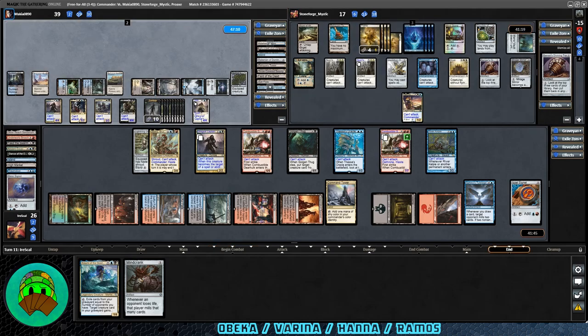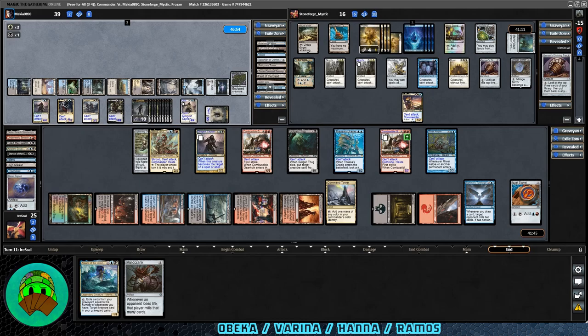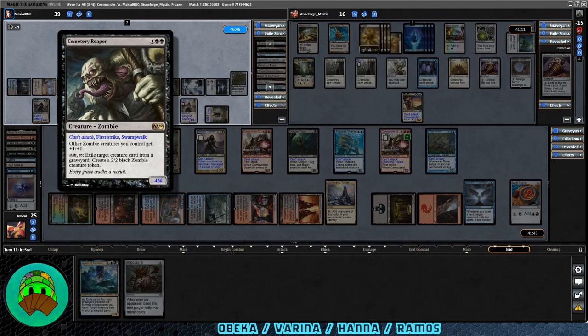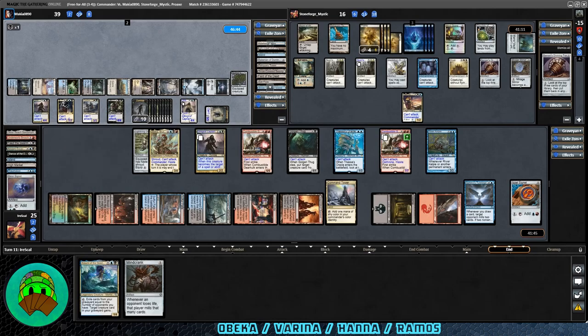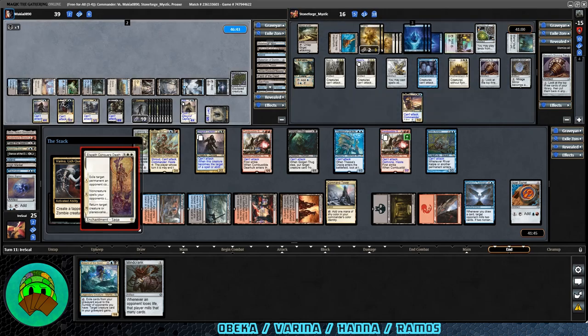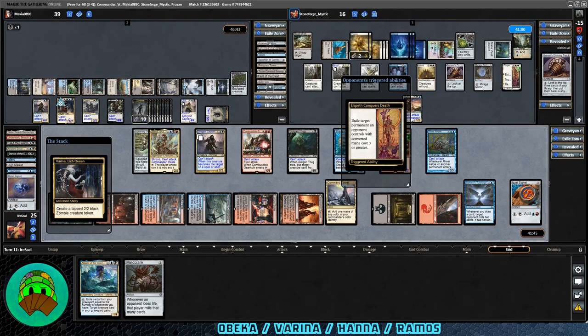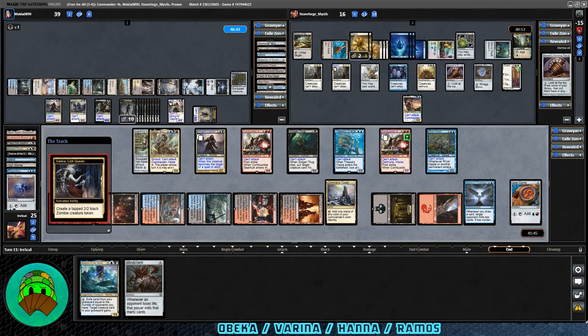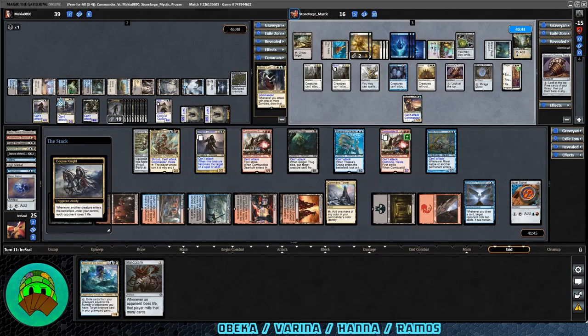End of turn — Varina doing the zombie making. We're down to 25, Hana down to 16. They're making another zombie, possibly exiling something from a graveyard. The Cemetery Reaper can exile stuff from graveyards. Just making another zombie. Hana has a response — it's Elspeth Conquers Death. Exile target permanent an opponent controls with converted mana cost three or greater, going over to Varina. It gets exiled to the command zone. Corpse Knight triggers again.